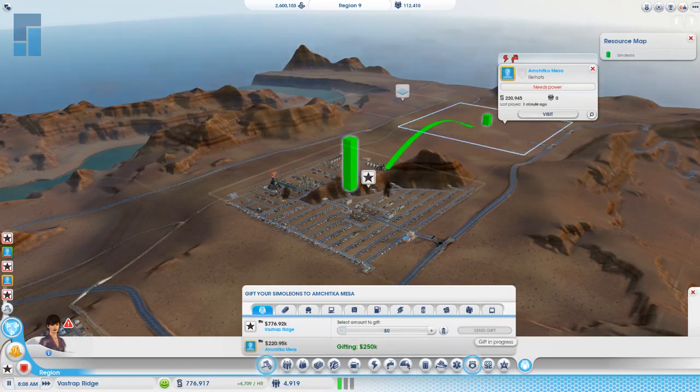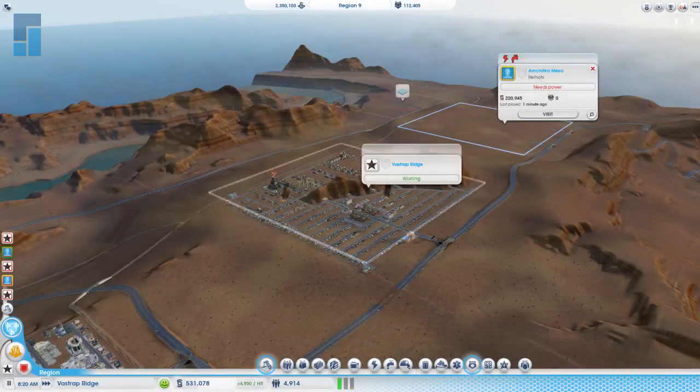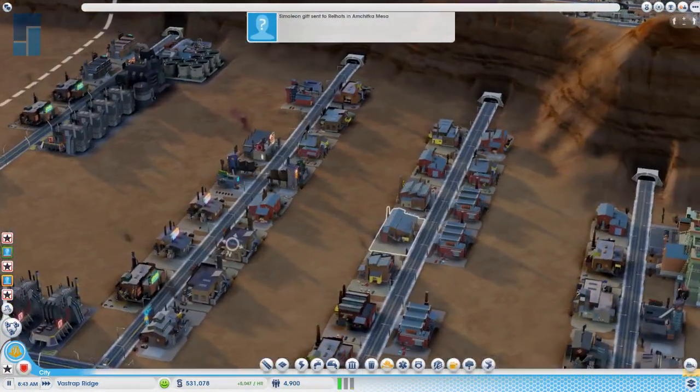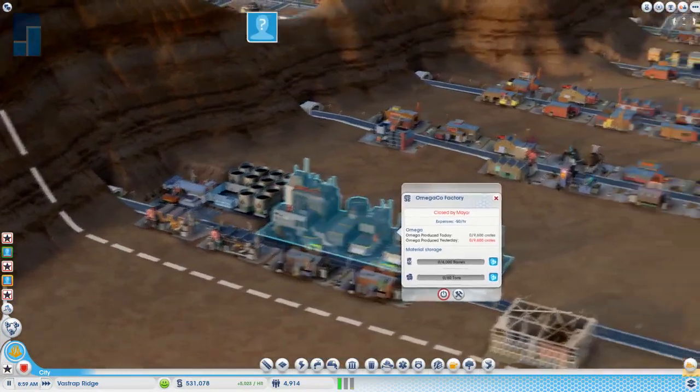I'll give you $250,000 for now because I want to hold onto my money — I'm supposed to be sending it over. Remember earlier when we were playing, you were asking for only like $50,000 and I was giving you $100,000. So generous.